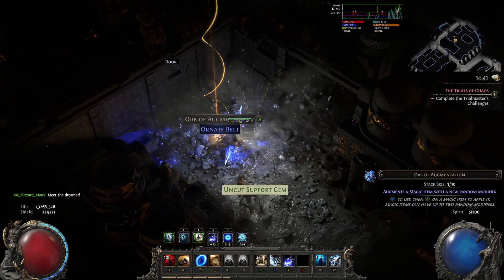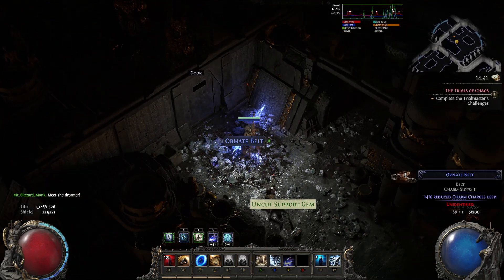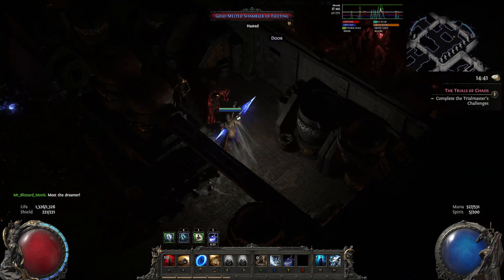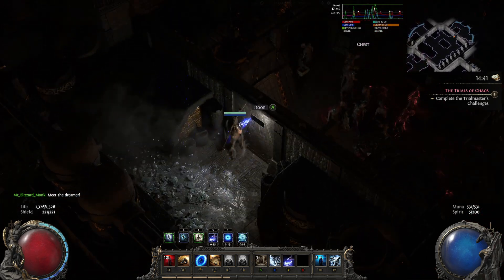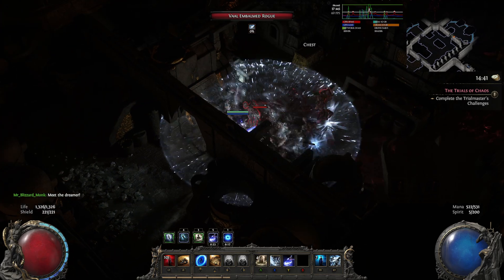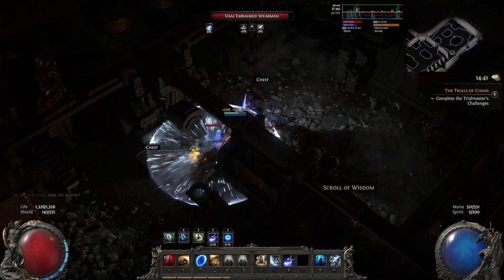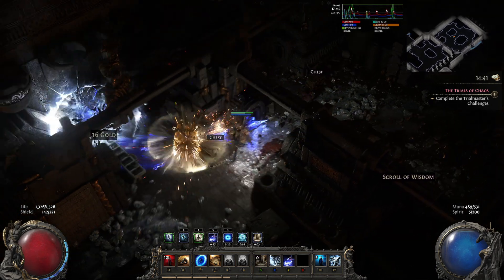Final step: restart Path of Exile 2 — optional, but I recommend it — and that's it. You should notice way fewer FPS drops, if any at all. If this fix helped you, let me know in the comments. And if you've got your own solutions, drop them below to help out the community. Thanks for watching, and I'll see you in the next video. Peace.